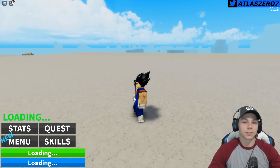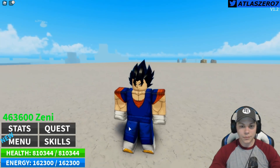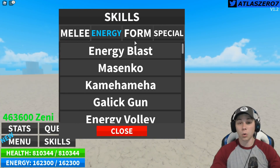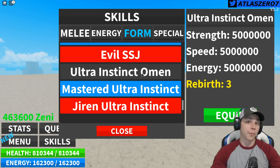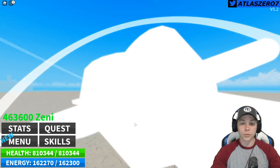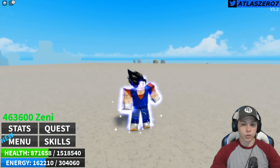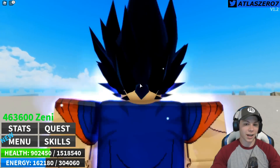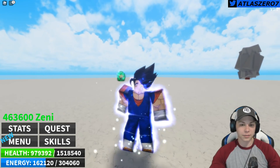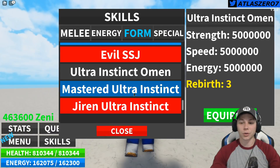Oh yeah, that's not bad at all — I actually like that. That is our Vegeto. Now let's see what he looks like in Ultra Instinct form. Boom shakalaka — there we go, Ultra Instinct Omen Vegeto. I love the eyes, how they're all nice and gray, and got the aura everywhere. Looks like a big old stud right there.